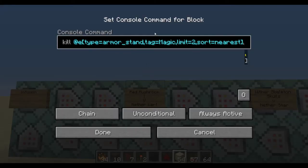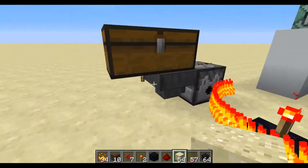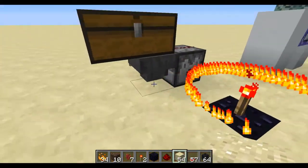To change how much it costs, just change this limit to two, and then change the entity count number in all the command detections to two, or whatever number you want. Then finally, to demonstrate the wither skeleton skulls — big long command explanation, now we get into something a little bit more fun.